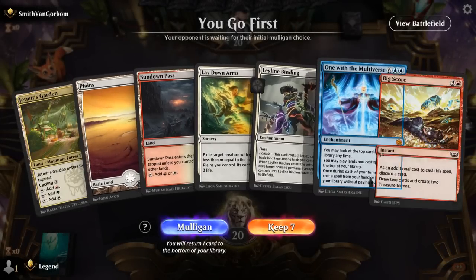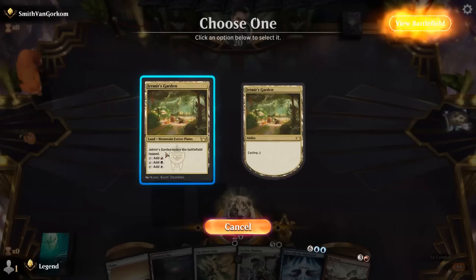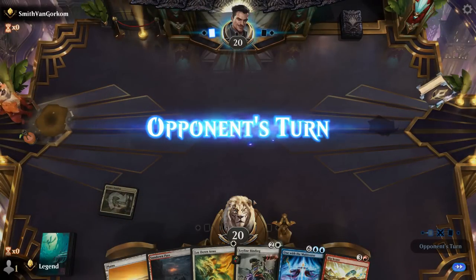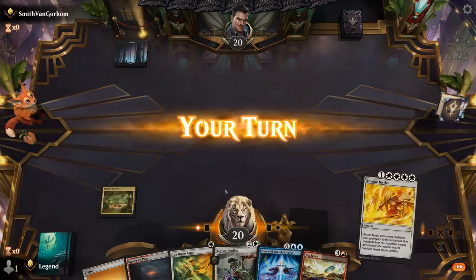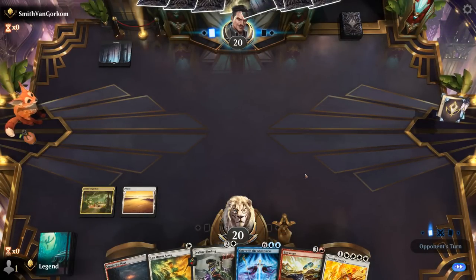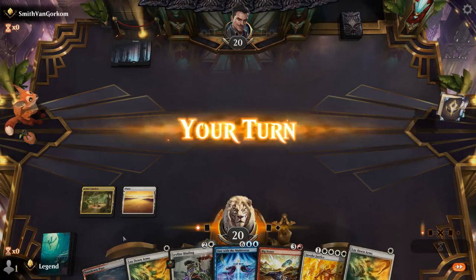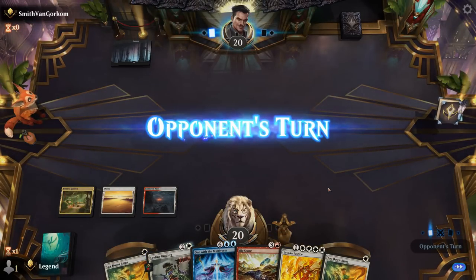Okay, we're on the play with what looks like a keepable hand. Two removal spells early on, Bigscore to discard Multiverse, and then hopefully find our five-mana sorcery to bring it back. There it is. Putting it on potentially a black midrange strategy. We still need a fourth land, but at least Binding is castable now.